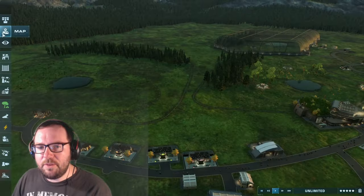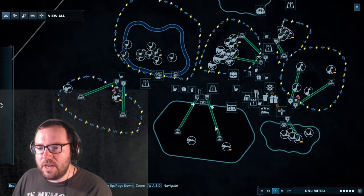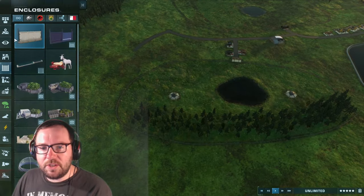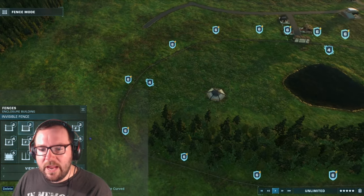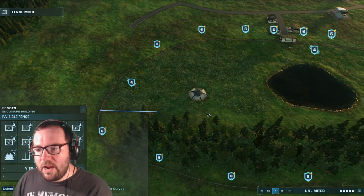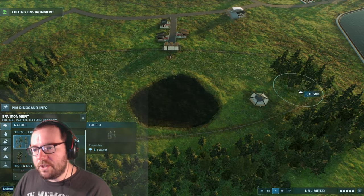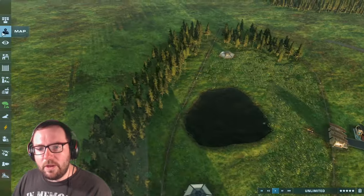Last we left off, we added ten species. We only have ten species in here so far. I do plan to add more, and to save space, I am going to make the concavenator enclosure just a bit smaller. The concavenators can at least have some forest. There we go.